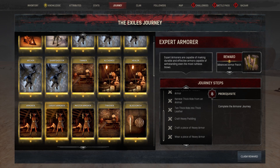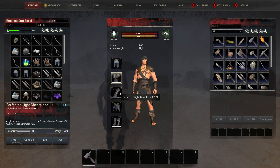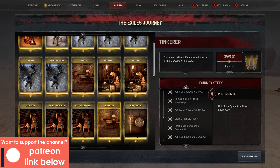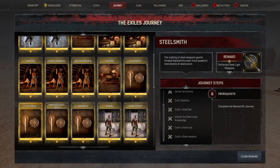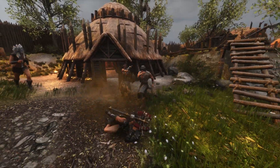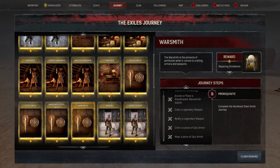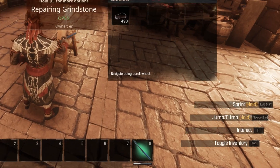Expert Armorer gives you five advanced armor patch kits. Master Armorer gives you the recipe to create perfected exiled armors, a more expensive version of light, medium, and heavy armors that are an upgrade from the epic level 60 versions. Tinkerer gives you the recipe to craft prying kits at the tinkerer's bench. Blacksmith grants you one weapon repair kit. Steelsmith gives you 50 steel fire and the recipe for perfected steel weapons. These weapons are better than regular steel but not as good as hardened steel. Hardened Steelsmith gives you the recipe for perfected hardened steel weapons, which are better than hardened steel but not as good as star metal.